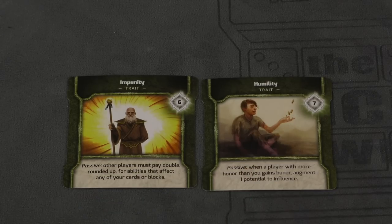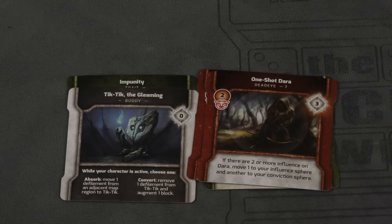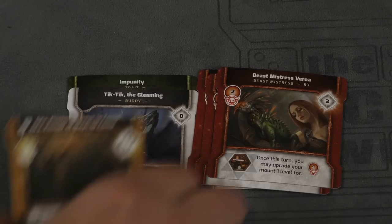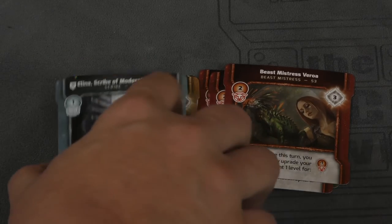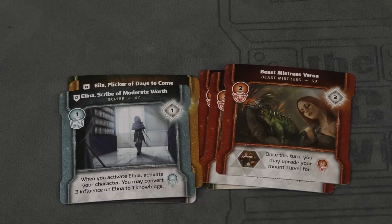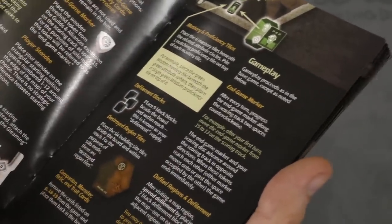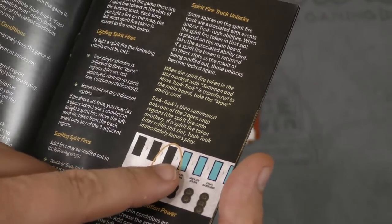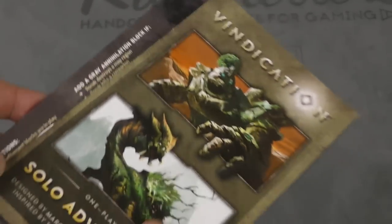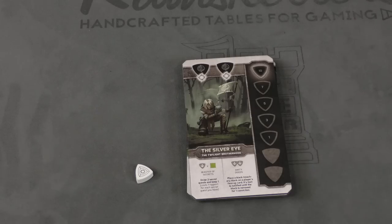There are also some new cards. A few traits - I especially like Humility, where if someone has more honor than you, you can augment a potential to an influence. There's Tick-Tock the Gleaming, and a few more companions: One-Shot, Dara, Beast Mistress, Varroa, Ella, and Flicker of Days to Come. The game also comes with a solo mode - a booklet of one-player solo adventures. You use the new characters, especially Tick-Tock the Gleaming. There's a whole board that comes with this - I haven't tested it yet, but there's a lot of extra content there for solo players.